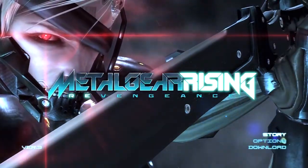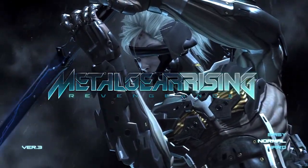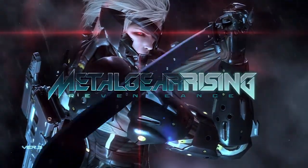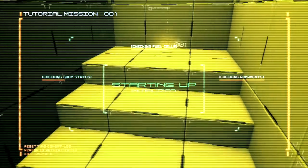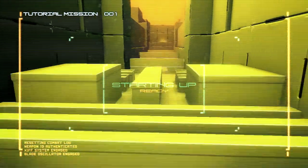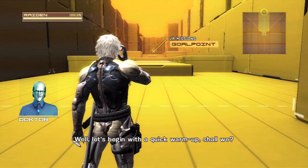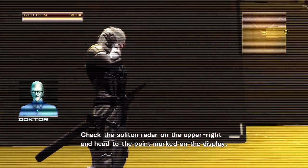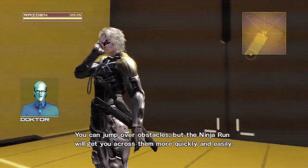Let's do this — new game, story mode. Playing the tutorial of course, I don't know what I'm doing. I played the demo but it didn't really help me with blade mode, I got a little confused. Let's begin with a quick warm-up — check the soliton radar on the upper right and head to the marked point. You can't jump over obstacles but ninja run will get you across them more quickly.